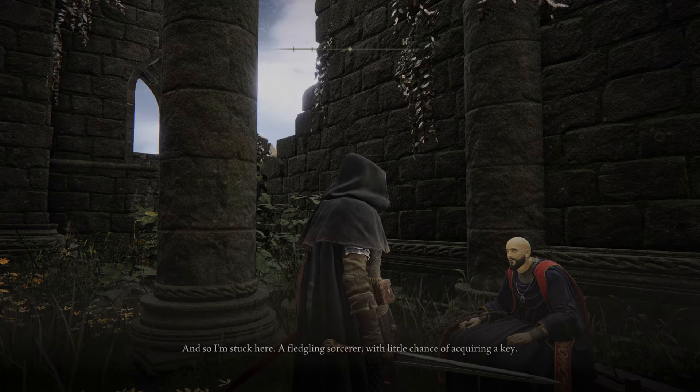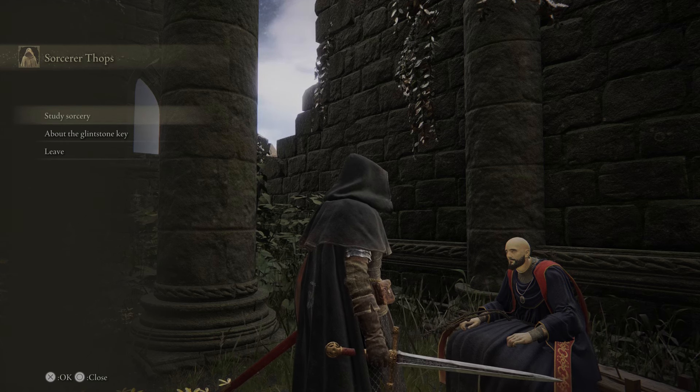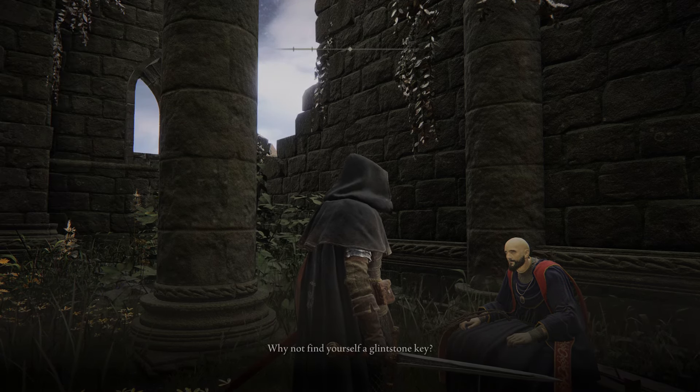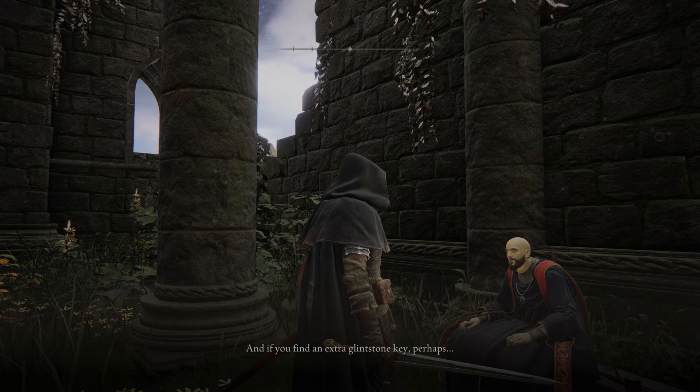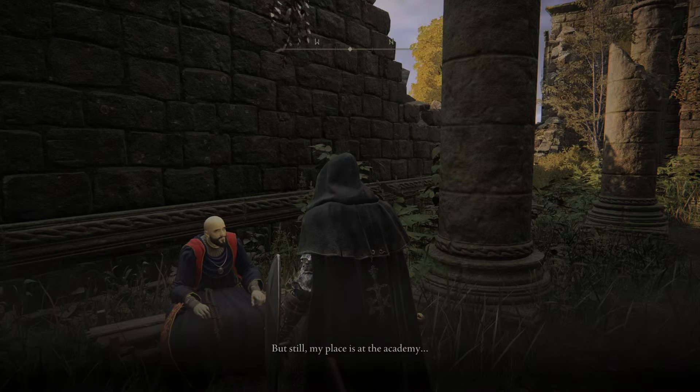He continues: 'The Academy cast repelling seals on the east gate leading to the capital, and the south gate leading here. The seals are still active, making entry to the Academy impossible without a glintstone key.' So we need a glintstone key. 'A fledgling sorcerer with little chance to acquire one. Find the glintstone key. Without one, you can't pass through the Academy and you'll never reach the Erdtree Capital. If you find an extra glintstone key, perhaps once you've tied up all your loose ends...'